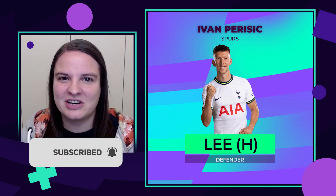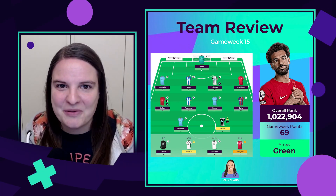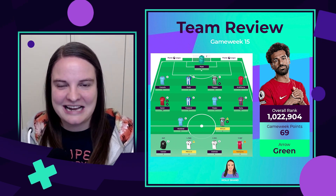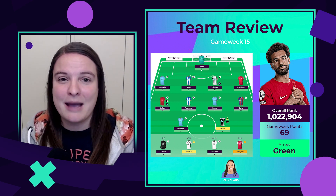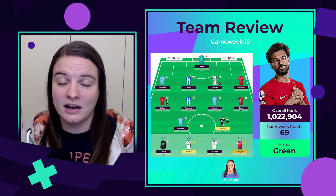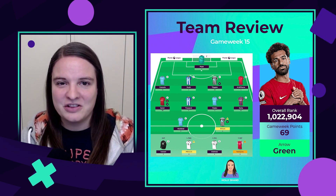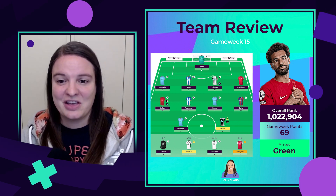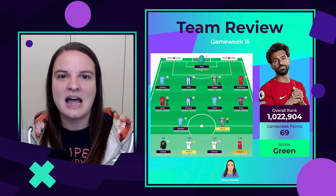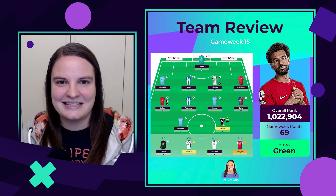Game week 15 finished on a green arrow for me. Mo Salah absolutely saved my game week — I was looking at a 500k red arrow going into the Liverpool game. I made a late switch on captaincy from Haaland to Salah after the leak that Haaland was going to be benched for Man City, and Salah definitely delivered — two goals, maximum bonus points, 30 points for my team. I finished up on 69 points. Haaland delivered as well, as did Trossard, Zaha, and Trippier — he is the gift that keeps on giving.